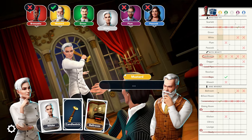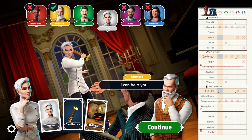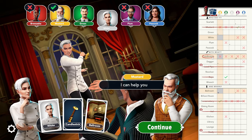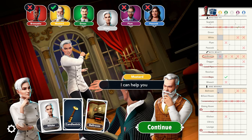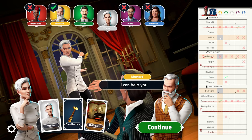In this final example, white accuses white with the candlestick in the ballroom. Plum, Peacock, and I do not have any of those three cards, and now the entire row on the clue sheet under candlestick has X's. That means candlestick is definitely the weapon. When making future suggestions I'll be sure to use candlestick since I know that's already the weapon and I don't need to waste my time suggesting any other weapon card.